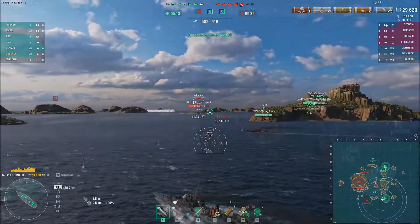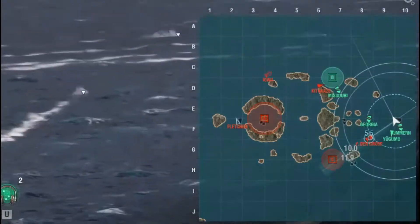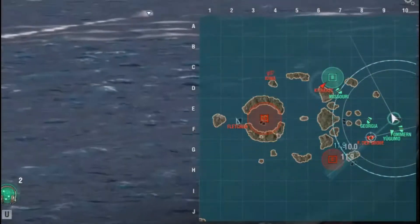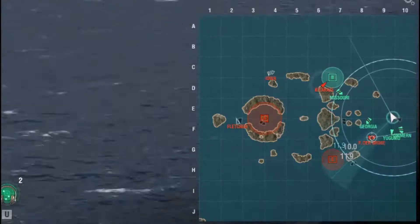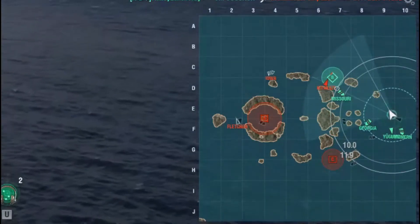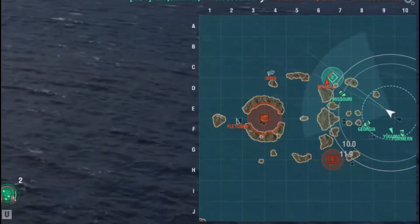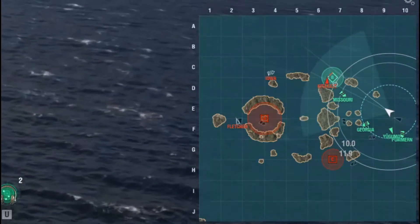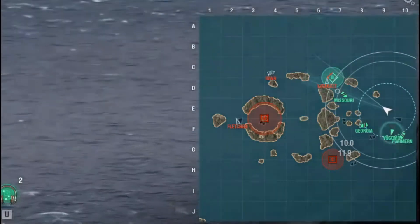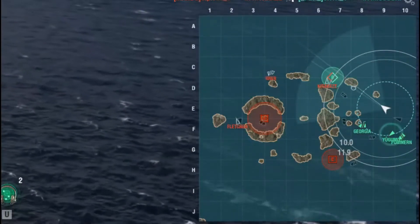I'm hoping to utilize the island in front of me to make a torpedo run on the enemy Musashi. Focusing on the mini map — I was talking about how ships like to come around the island — you can see the Missouri and Kitakaze at Bravo. The Missouri wasn't paying attention to the mini map and realized he's in a vulnerable position. The Kitakaze pops his torpedo reload booster and dumps a bunch of torpedoes into the Missouri. That's something to be mindful of — destroyers, cruisers, and battleships like to use that six line to sneak up on your teammates, putting them at risk.